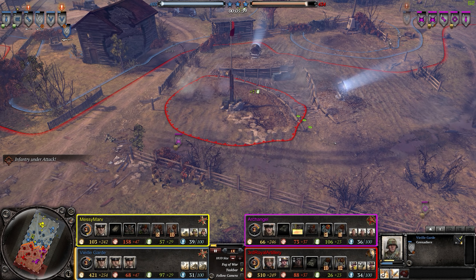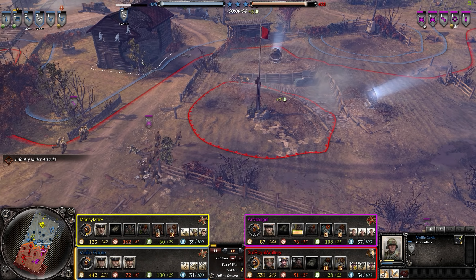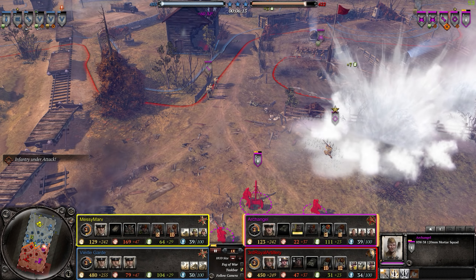Troops once again pushing on in. This may be a situation where a grenade would be great to push him out. Assault Engineers moving on in — they're very good close range, so I fully expect the Grenadiers to pull back. MG redeploying to suppress. Sniper moving back up — got healed, so we know he went medics.